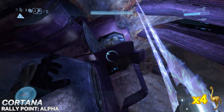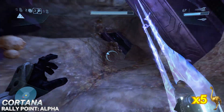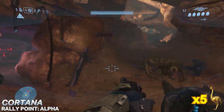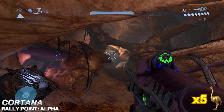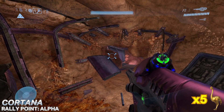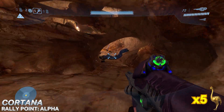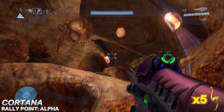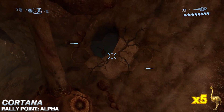Our final Moa for this level is found not too far after, in this area that kind of looks like a maze of Flood biomass. You'll walk past this purple hallway along the way for reference. Continue forward as you normally would until you spot these two lit structures near a lit-up hole in the ceiling. In a dark hole on the right wall, you'll find the Moa.